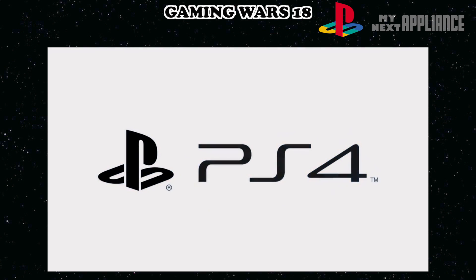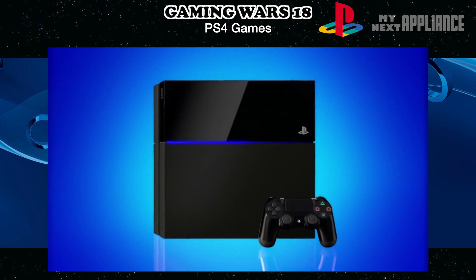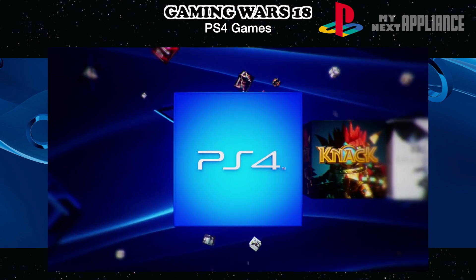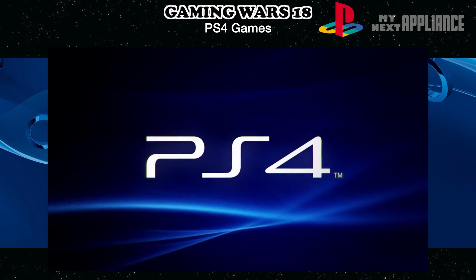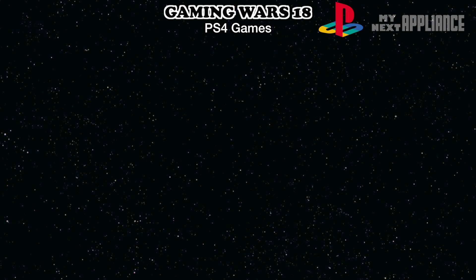Now let's switch gears a bit. If the hardware forms the structure and foundations of a platform, it's the software that brings it to life. The PS4 is built on a relatively low overhead operating system. The PlayStation Dynamic Menu GUI offers more control over notifications, messages, friend requests, trophies, and download status, among other things. It can automatically download system updates, and the web browser is based on WebKit technology. But unfortunately at launch, the PS4 does not support client functionality for media servers.